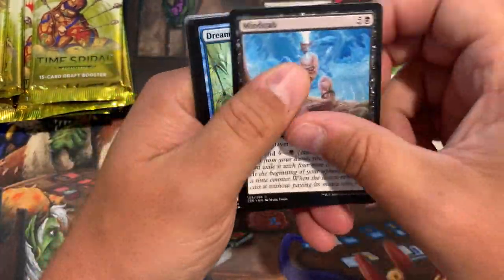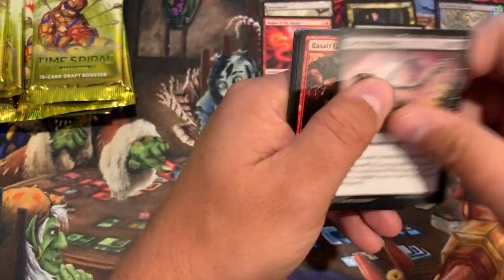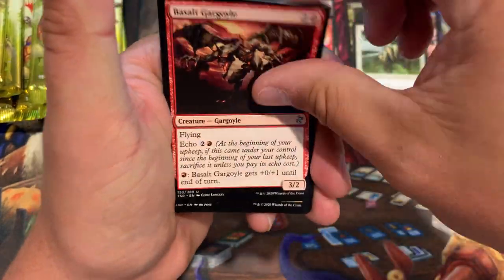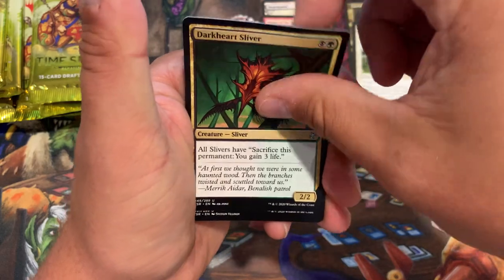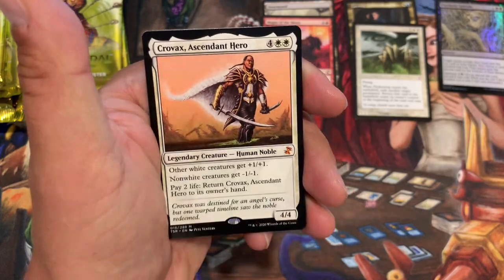I love these packs — I love the feel of the Belgium packs, so much nicer. No foil on this one: Salt, Dark Heart, Delay, and Crovax. We got a Crovax last time too.